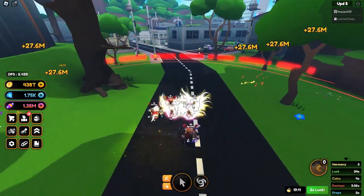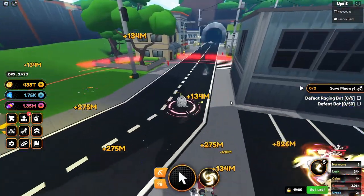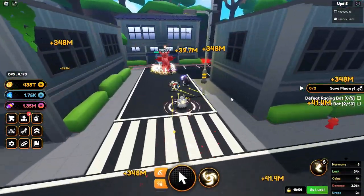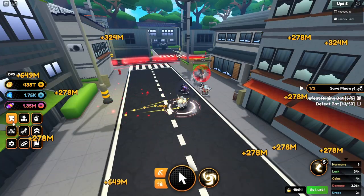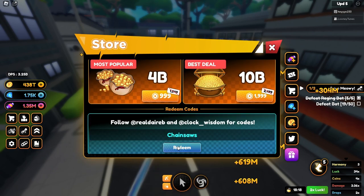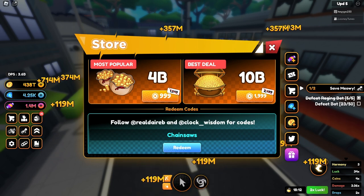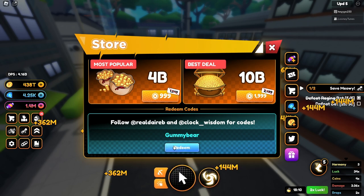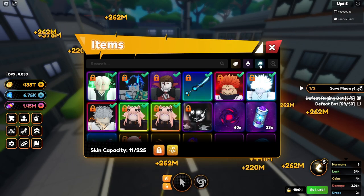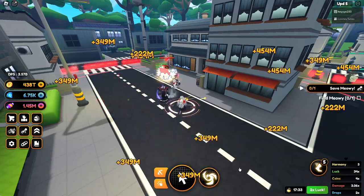There are two more quest lines as well. We need to do raging bats and regular bats to get through all this. We have codes — code, code, chainsaws — we got potions and 50k candy and gummy bear and other stuff. We got potions, sick! Raging bats done now.